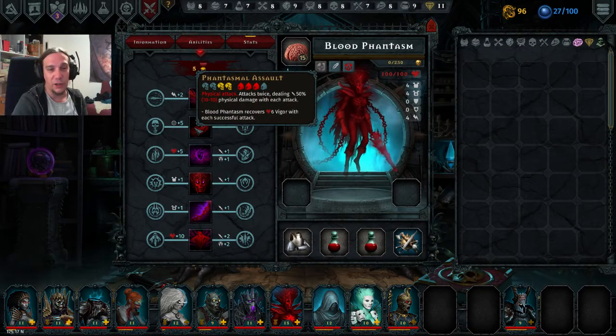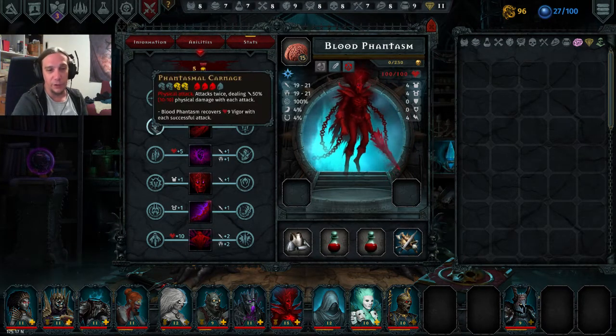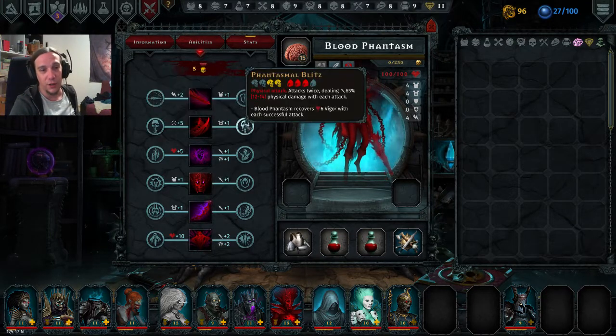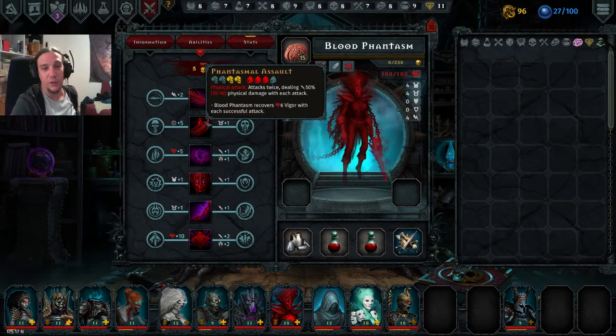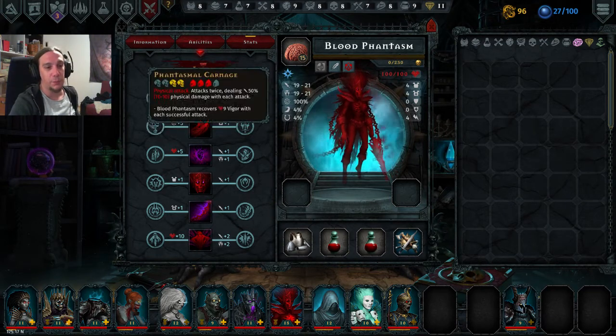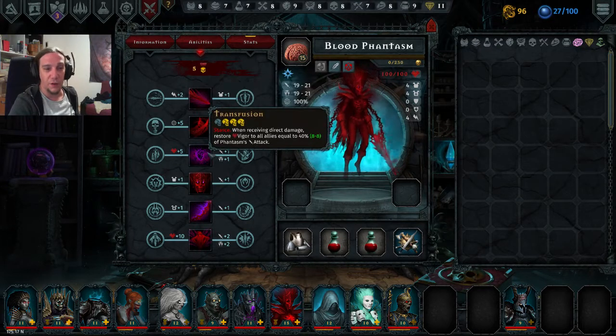Phantasmal Assault has quite low damage — a double attack with vigor restoration on every attack. Upgradable to more vigor per strike or more damage per strike. This is a wonderful skill, making the Phantasm pretty tanky, because the ability to heal yourself for 18 vigor each time you use it is pretty nice.